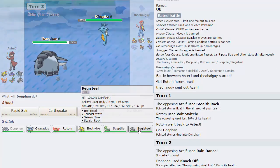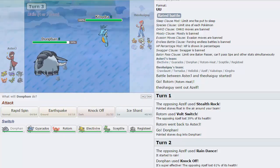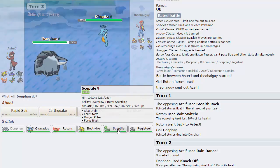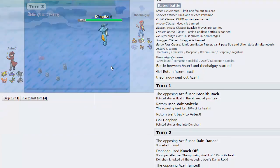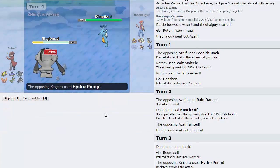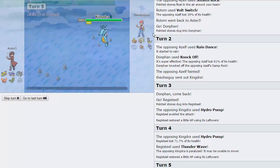He goes into Kingdra — this is fine. I need to get rid of these Rocks at some point, because Rotom is actually pretty crucial in this game — it deals with Tornadus and Heliolisk. If his Kabutops is slower than me outside of Rain, it deals with that as well. I'm going to go into Registeel and see how that works out. He actually misses Hydro Pump, so very unfortunate for our opponent. I throw out a Thunder Wave — that definitely did a lot. Going to throw out my Rocks now. I don't need this Registeel for anything else on his team — it was really only here for Kingdra, and it paralyzed it, which makes it pretty much useless.